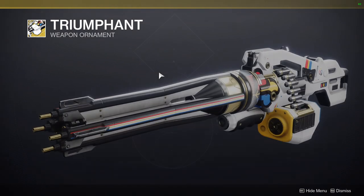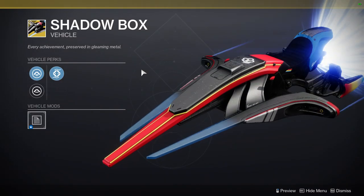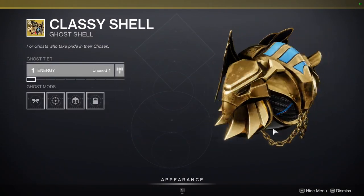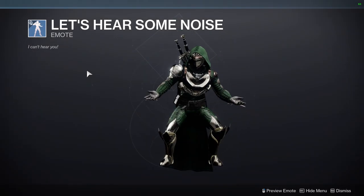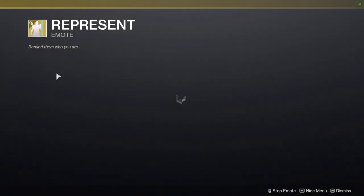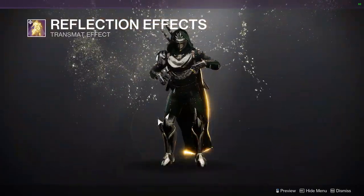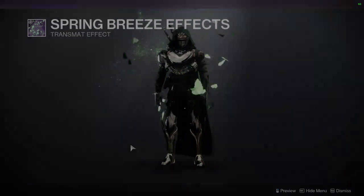We have Triumphant, which is literally just a shader change — a worse one in my opinion. Shadowbox. Parabellum 4. Classy Shell — I definitely think this is the coolest ghost they've made, just because you see all the class animals represented really well. And then Reflect effects, Cherry Blossom entrance, and Spring Breeze.